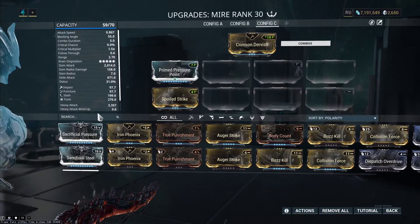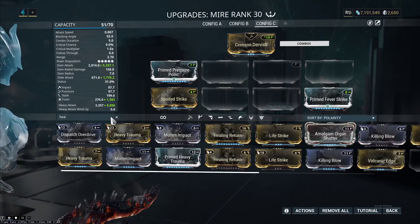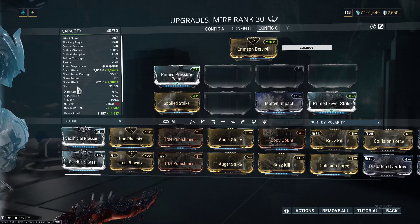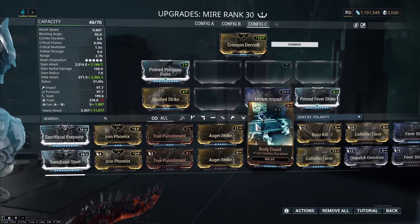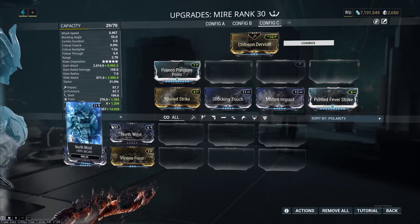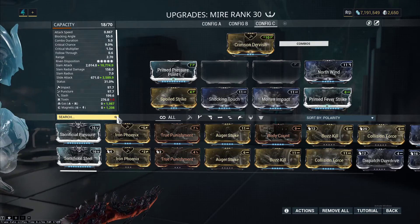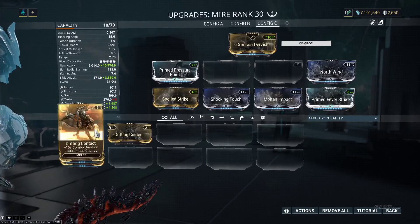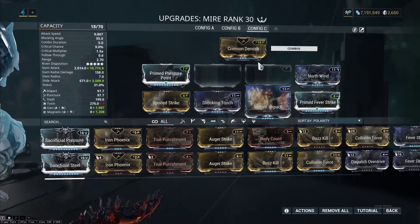Now we're going to add some elementals — going with Toxin and all the 90 mods. We don't care about the initial stats or modding this weapon since it's a stat stick. We don't care what the weapon is or anything like that. I'll come back to why we're using the Mire. All we're doing is getting as much damage on here as possible. Some people like combo — I find when I play Gara I never take the time to build combo, so I'm going to skip that. You can replace one of these with combo if you want.